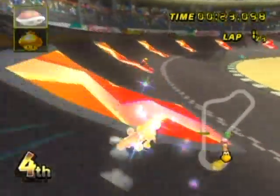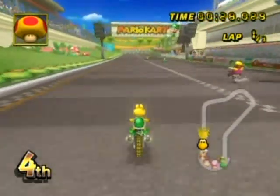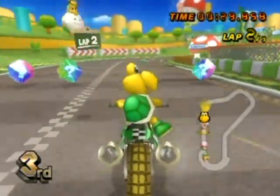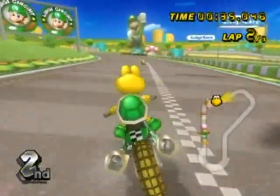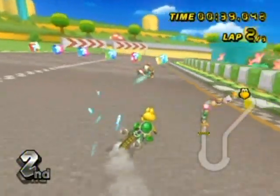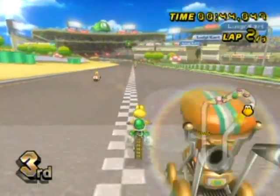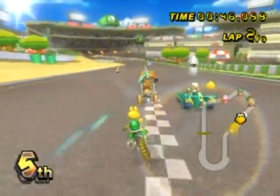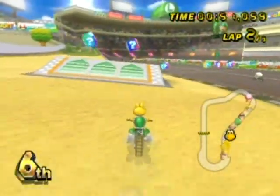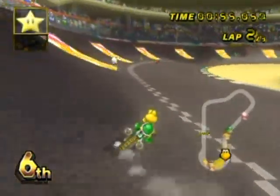Press up or down to use items. It doesn't make a difference for items like stars, but if you shoot shells — if you press up, you'll shoot the shell forward; if you press down, you'll shoot the shell backwards. Whenever you are on a jump, you can jerk the Wii Wheel backwards to do a trick jump, and you'll get a speed boost on your way back down.